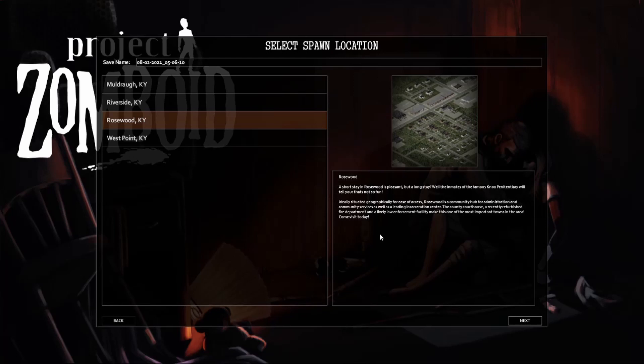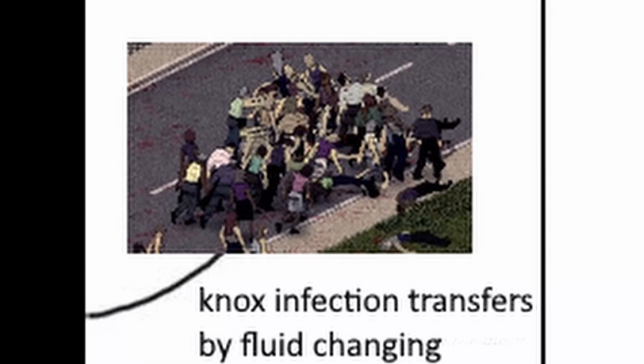To go for that, we're going to have a nice new character build and it's going to follow this basic plan: the zombie infection transfers by fluid exchange. Number one — cover yourself in firefighter clothes. Number two — bites don't penetrate the flesh.